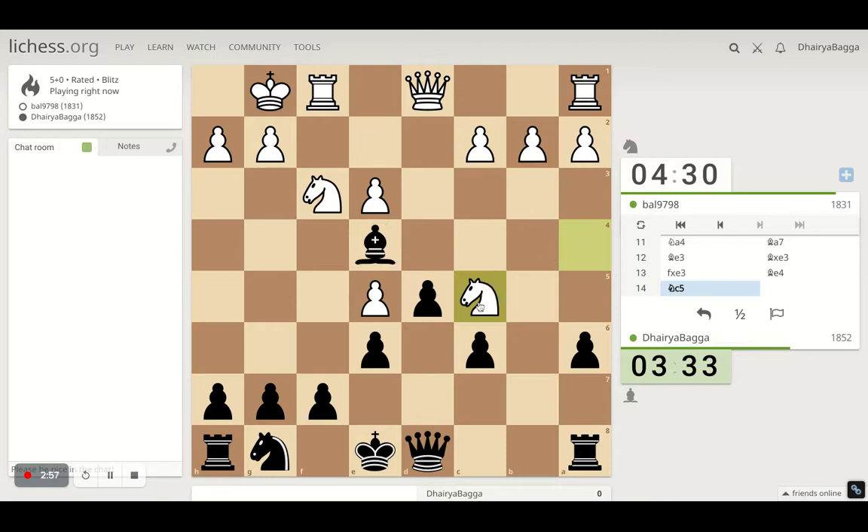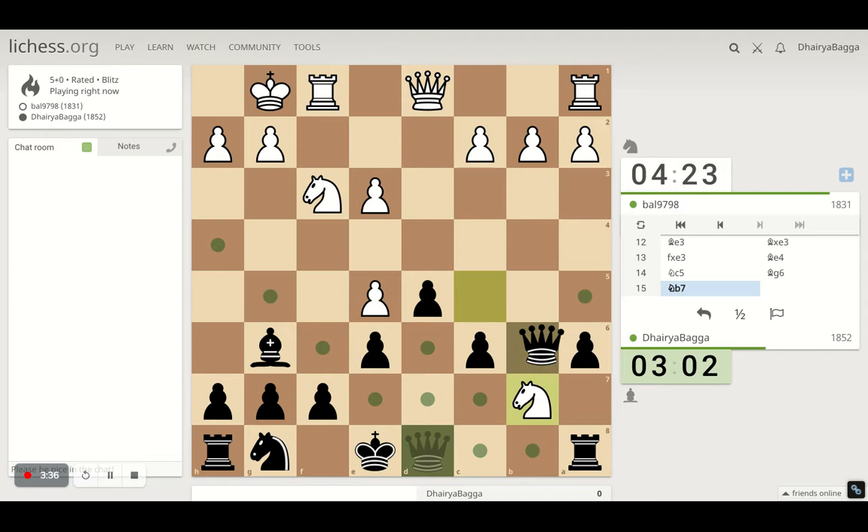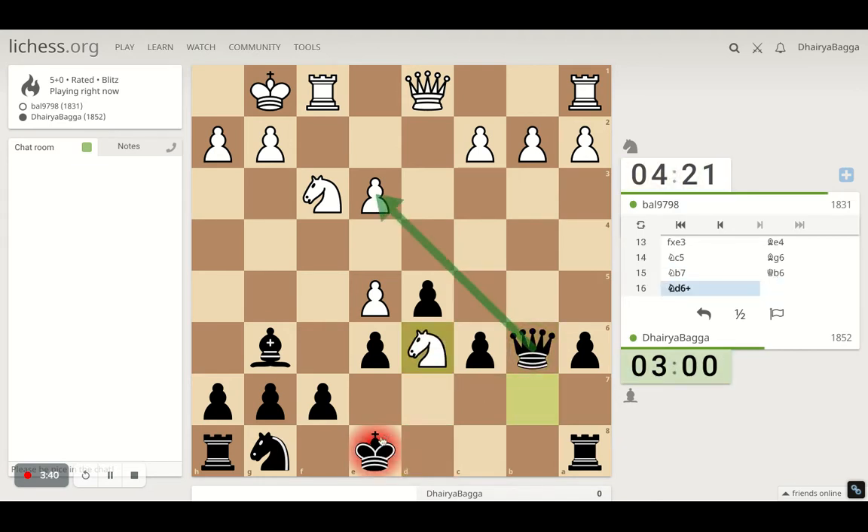He can also attack from here. He is trying to attack the light-square bishop now. I have to take here. It gives him some tempo as well, but what else can I do? I can try to bring back the bishop — that's also a good option. It defends f7 forever. He's trying to attack the queen and give a check next move to spoil my castling. But I'm not looking forward to castling, so that's okay. Queen to b6 attacking the pawn. Now just moving the king upwards. I think he is better on e7. The knight can now be developed on h6, defending f7 again.